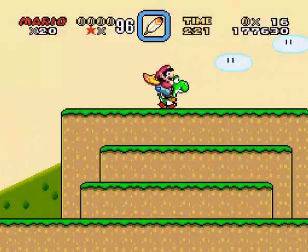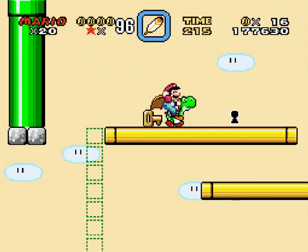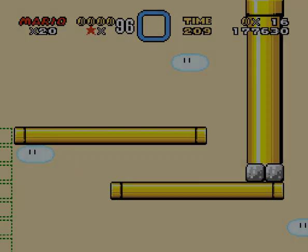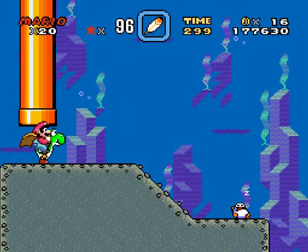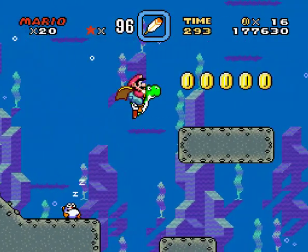You're going to have to get a full speed run so you can fly up here. Like that — get this key and go through. And this is the secret exit. This will bring us over here to this water area called Donut Secret One, and this is where all the secret area stuff starts.